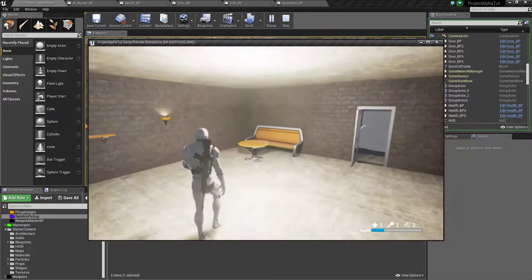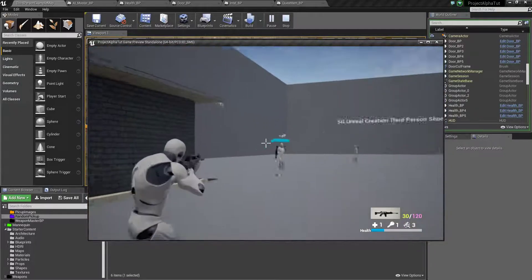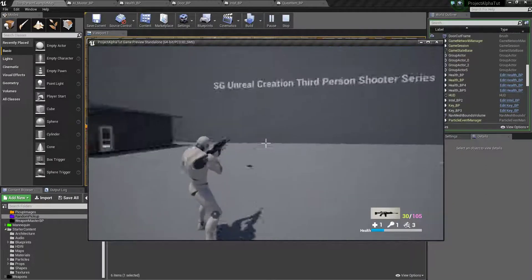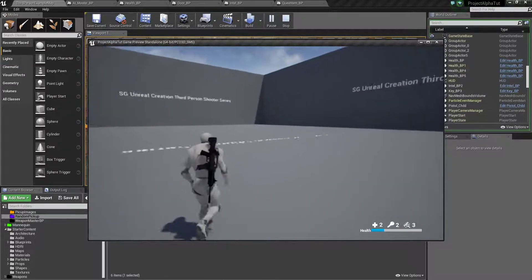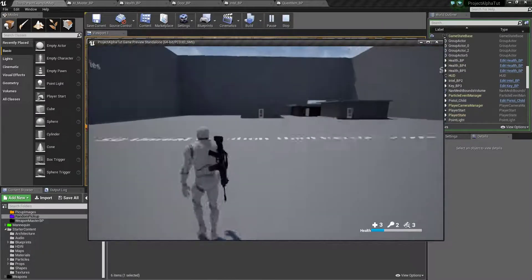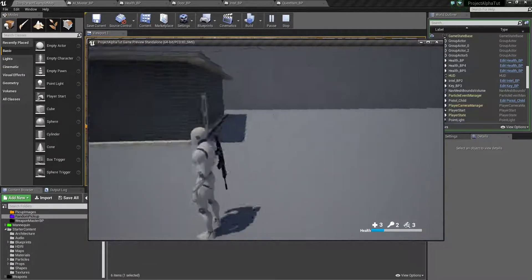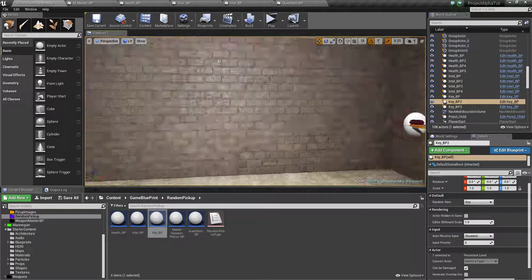Right now our level is not completed because we haven't set any code for level completion. In the upcoming videos we are going to set up level quests — how the level completes, what you need to pick up, whether you need to clear the area or collect items like Intel or quest items. That will determine which level you've selected and completed. Hope you learned something, guys.